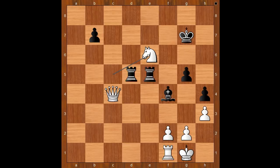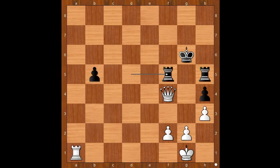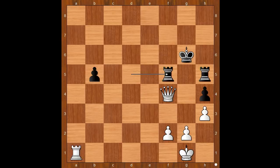Ding Liren was also losing on time. For entertainment purposes I will show you just one line: king to g6, knight takes on f4 check, g takes on f4, queen takes on f4, rook to h5 defending the pawn on h4, rook to b1, b5, rook to a1, rook from d to f5, rook to a6 check, king to g7, queen to d6, rook to a7, queen to g6 check, king to f8, queen takes rook. And I guess we can stop here.